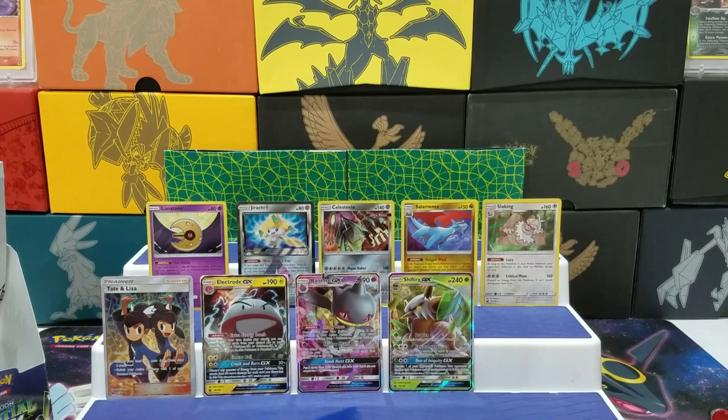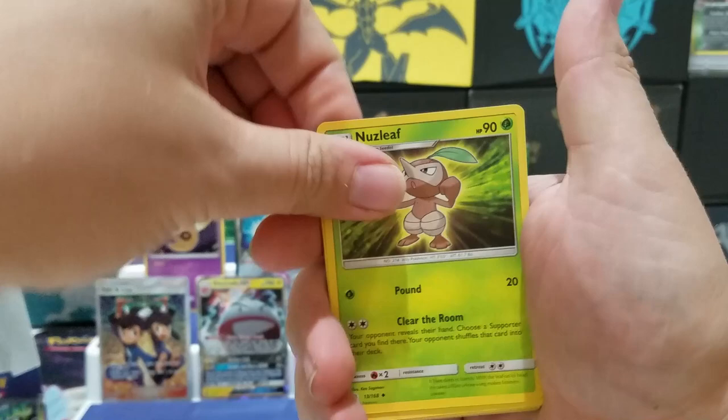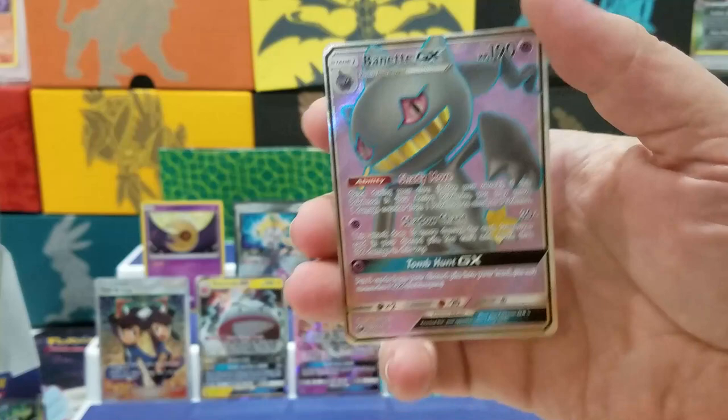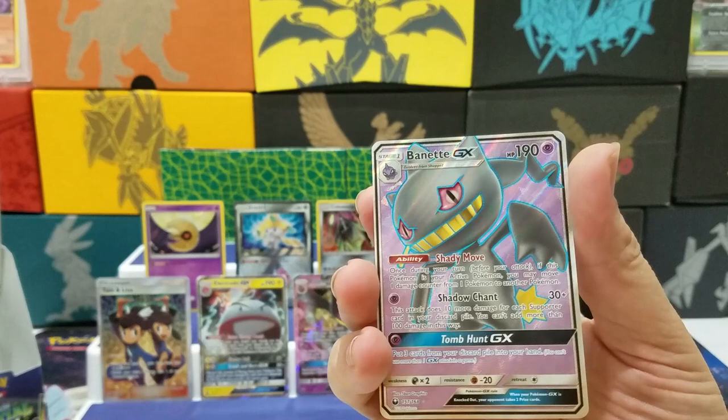Fire Energy, Donphan — that's another crazy old art-looking thing — Vigoroth, Nuzleaf, Shuppet, Mudkip, Torchic, Whismur, Kirlia, Rare Candy Reverse — ooh, another Full Art! We got two Full Arts out of this box, which means I'm probably not going to get a Secret Rare. Well, we might — I've had two Full Arts and a Secret Rare before, so that would be nice.